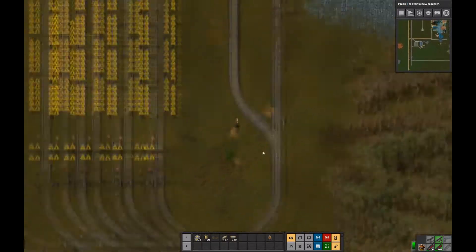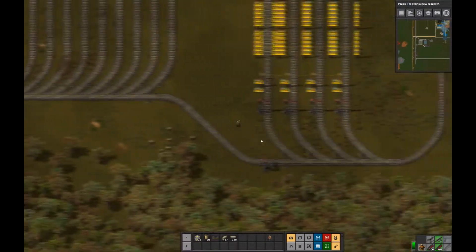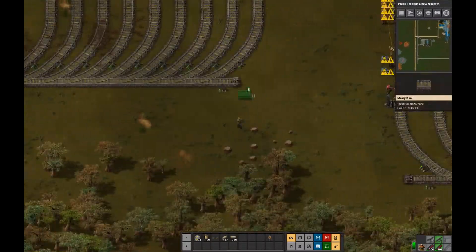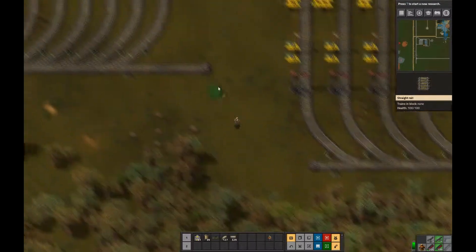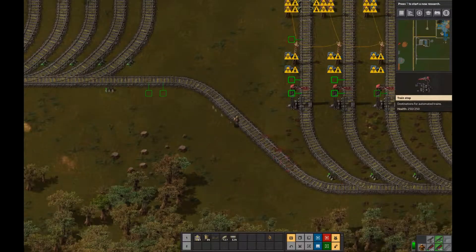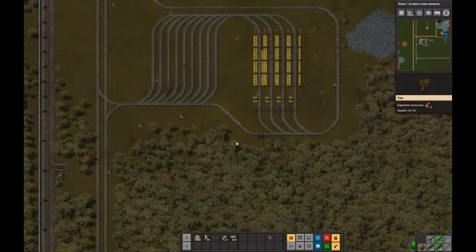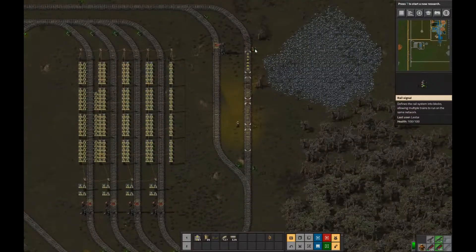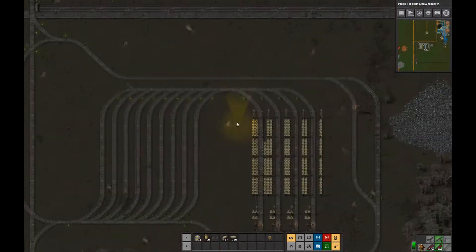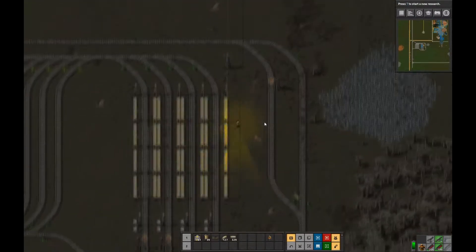I thought I could sneak a loader down here, but you can't really put loaders on diagonal track — it just doesn't work. Loading and unloading of trains doesn't work on diagonal track, so I tried my best to make it fit and obviously it wasn't going to work. So I did a Control-Z — undo — until I had the original design back, and what I had to do was create that little bypass down there so the fueling train could get to the place where it'll be doing its unloading.